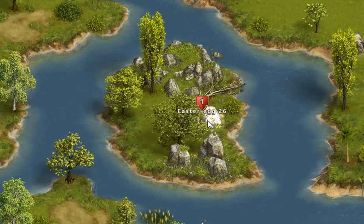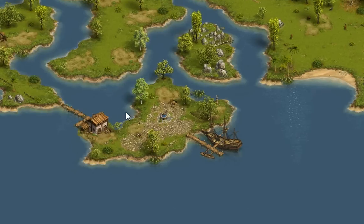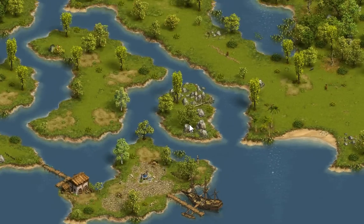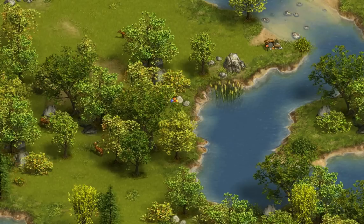Egg number 26 is almost impossible to see — I have no idea how I found this, I guess I just got lucky. It's located right on this rock, or if you look really closely it's actually right over there. It's on this broken-off island on the south side of the whole island, right next to this house or port.